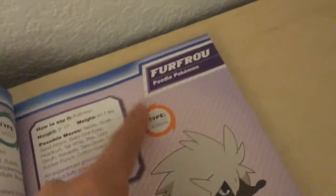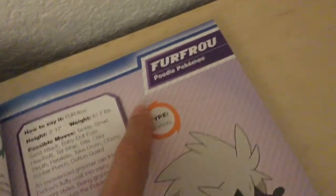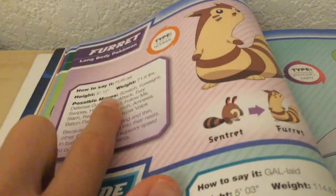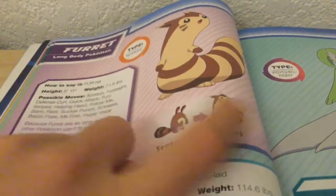This is Furfrou. It's Normal type. That's how it looks. It does not evolve. And this is Furret — that's how it looks. Evolutions are there. The type is Normal.